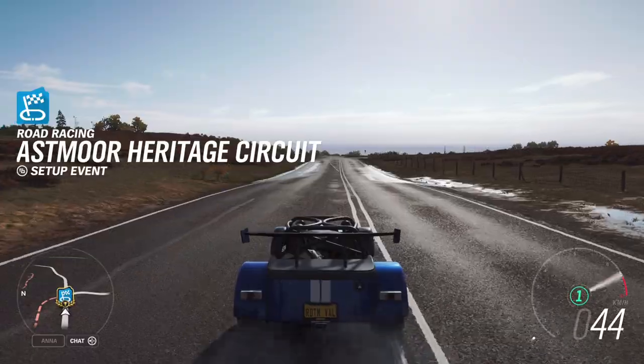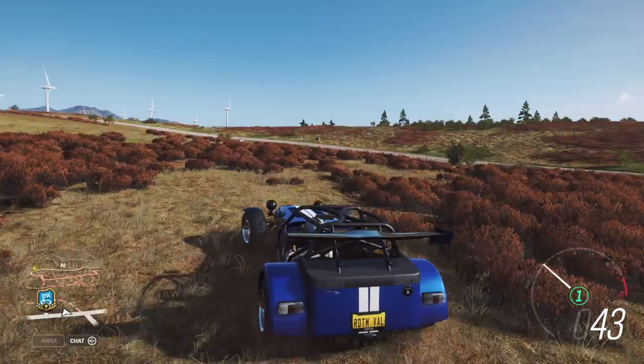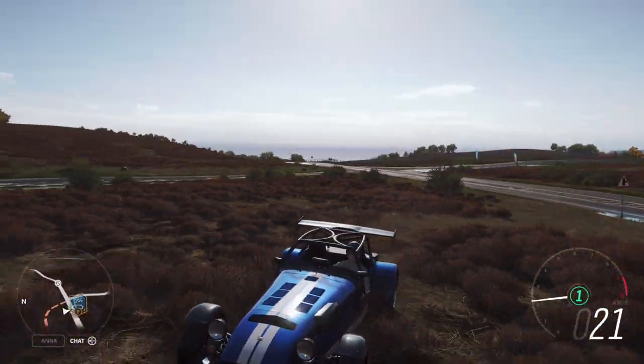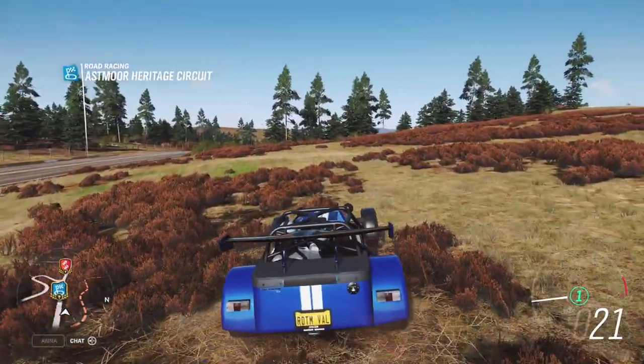For the race, the drivatars all go to the right, and you just need to go to the left. When you turn you can look back and see what the drivatars are doing — they're just driving into each other.